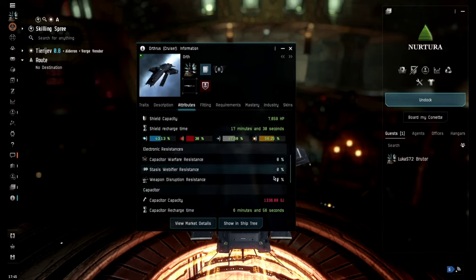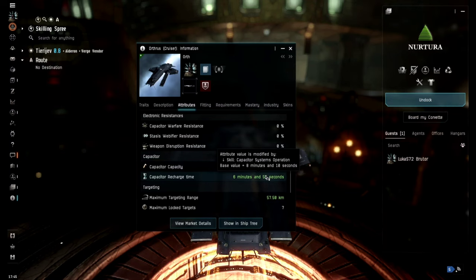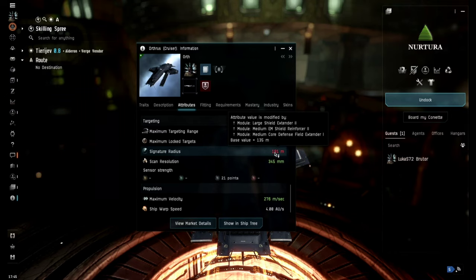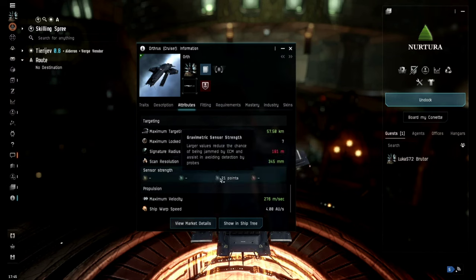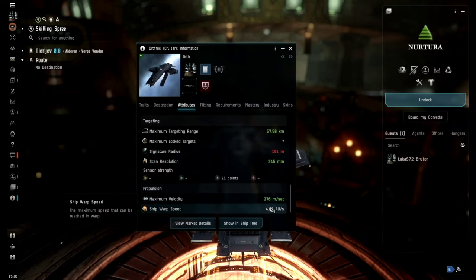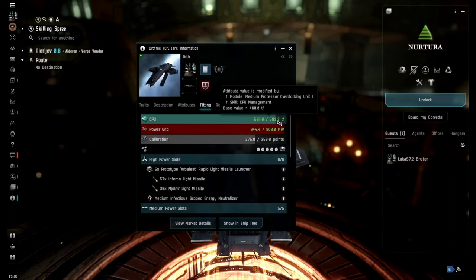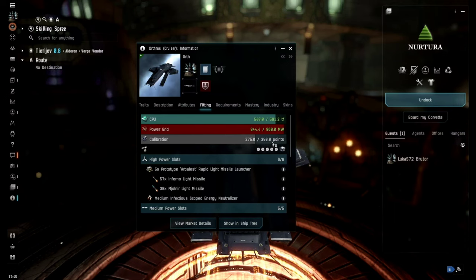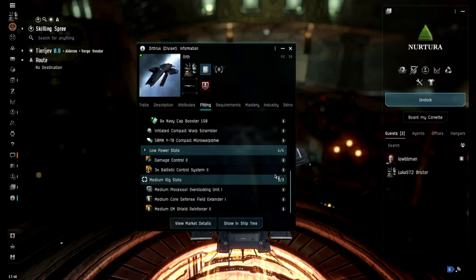Shield capacity is 2,950, shield recharge time is 20 minutes and 50 seconds. Shield resistances are 0% EM, 20% thermal, 40% kinetic, and 50% explosive. There is no electronic resistance on this ship. The capacitor is 1,550 gigajoules with a recharge time of 8 minutes and 10 seconds. Maximum targeting range is 50 kilometers, it can lock seven targets, signature radius is 135 meters, scan resolution 300mm, gravitometric sensor strength 21 points. Maximum velocity is 230 meters per second and warp speed is 4 AU per second. CPU is 450 teraflops, power grid 800 megawatts, calibration 265 out of 300 points. The Ortus has five missile slots, one utility slot, five medium slots, four low slots, and three medium rig slots.